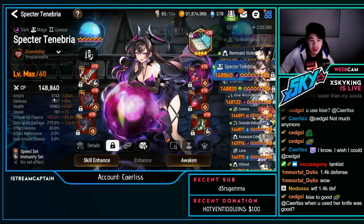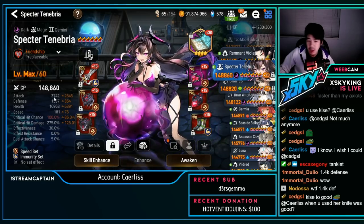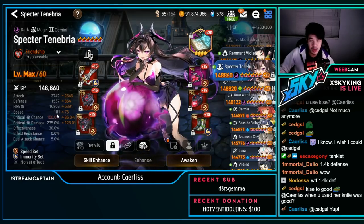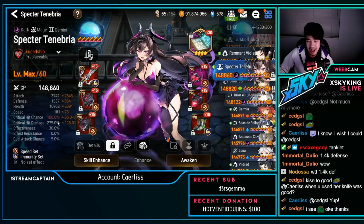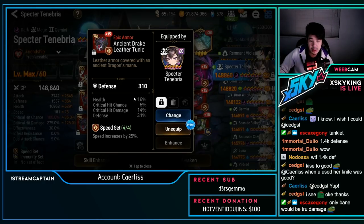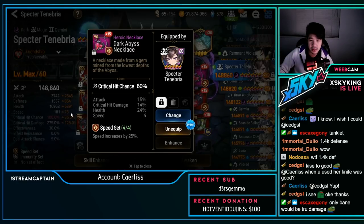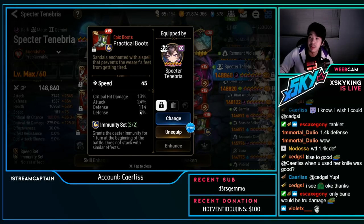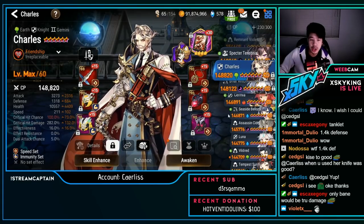Spectre Tenebria — speed immunity: 3.7k attack, 1.5k defense, almost 11k HP, 181 speed, 100% crit chance, 275 crit damage, 30% effectiveness. No wasted stats. This helmet is so nice because of the flat attack — gives you so much stats. There's no wasted stats here because where there's a flat stat there's also a percentage substat, so this is really nice.